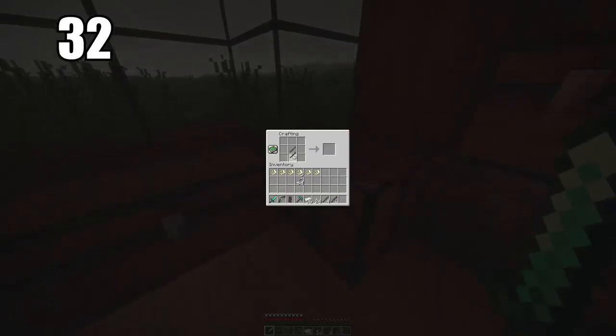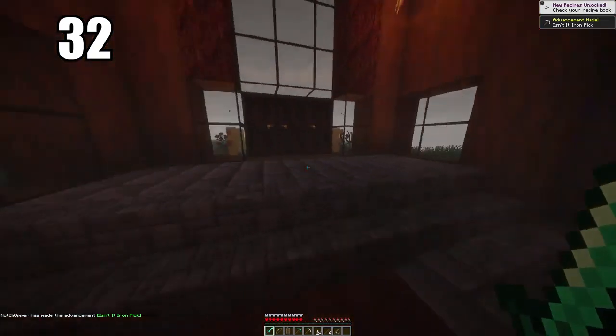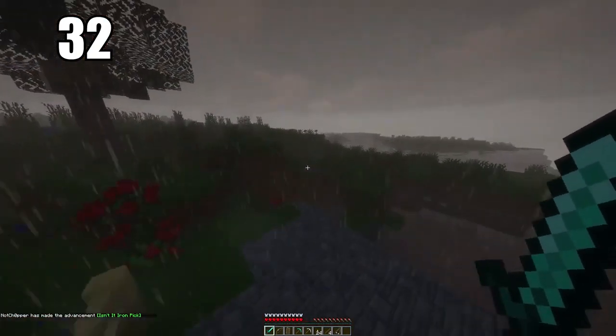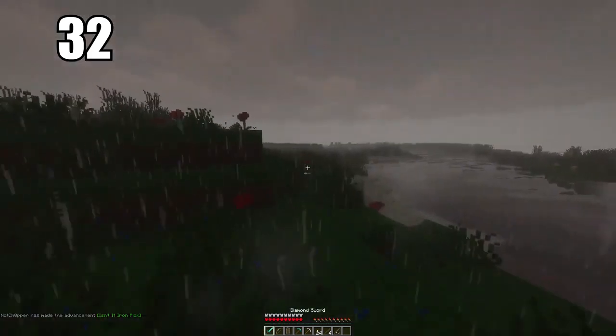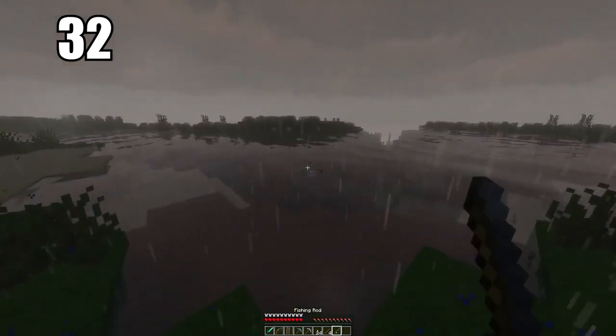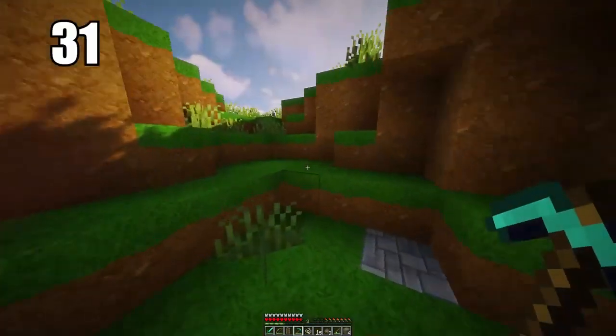Tip number 32: iron is one of the most valuable things in the game, even though it's very easy to find. It is the best multi-purpose ore you can ever have. Make all of your everyday tools — swords, pickaxes, armor — out of iron. Diamond stuff should be saved for only when you absolutely need it. You should have loads of iron tools in circulation, and if one breaks it doesn't matter because the resource is very easy to find.